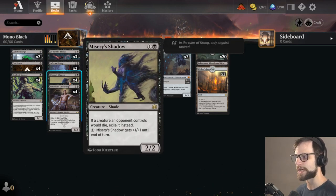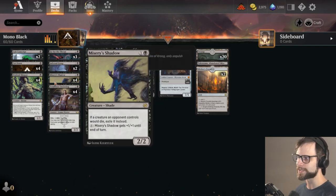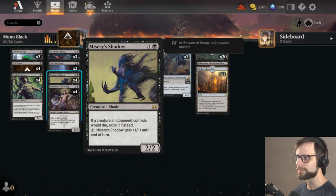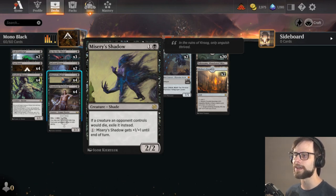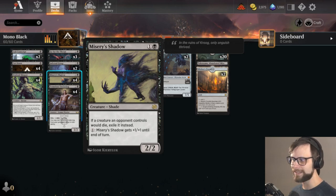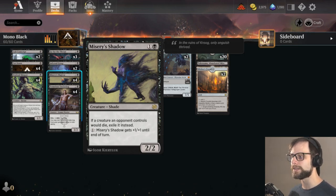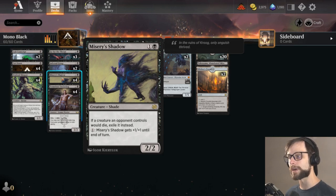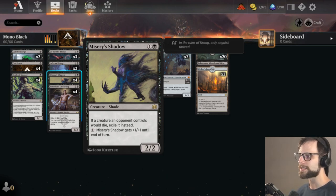Another nice addition is Misery's Shadow — kind of an interesting card. It's hard to pick sometimes between which one needs to get played on turn two, either the Underdog or the Shadow. But Misery's Shadow, a nice 2/2 for two. If a creature an opponent controls would die, exile it. That's actually really good. If you think about cards like Kami of Transients, you mostly just point and shoot remove it, but this allows you the opportunity to exile it — meaning it's not going to come back. Anytime you've got one of the big dragon spirits from Kamigawa Neon Dynasty, you exile it. That's always helpful. On top of that, you can pay one of any color and it gets +1/+1 until end of turn, which means you can do a lot of damage. In a practice game, I got it up to like an 8/8 in one turn and just annihilated the opponent.